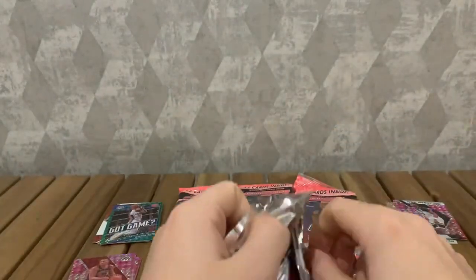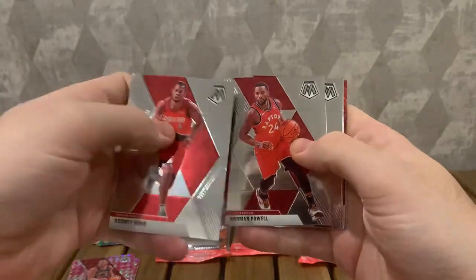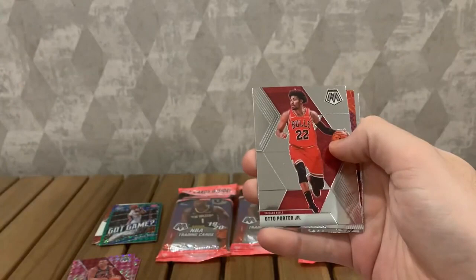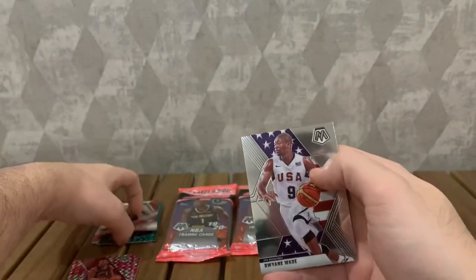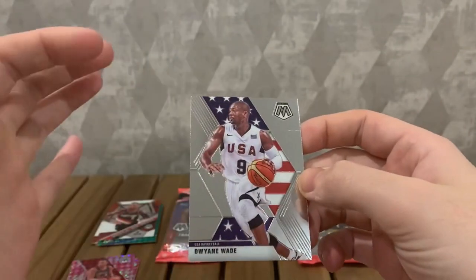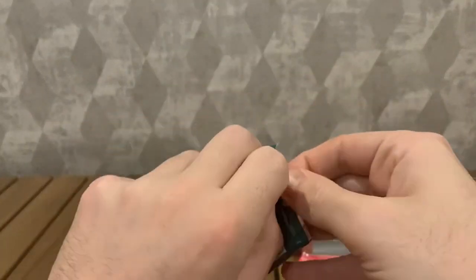It's crazy how much these packs have gone up. We've got Rodney Hood, Norman Powell, Duncan Robinson, Watto Porta Jr. An insert - Will to Win Dame - and a D-Wade USA card. I must say I am a big fan of these USA cards - they're really cool with the flag in the background - but yeah, just a simple base card still.